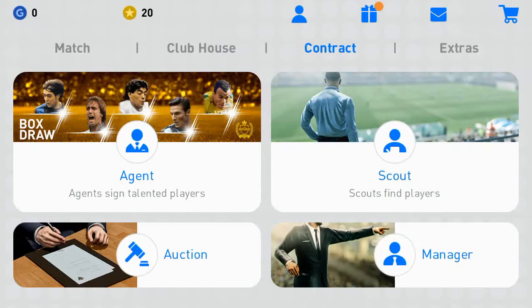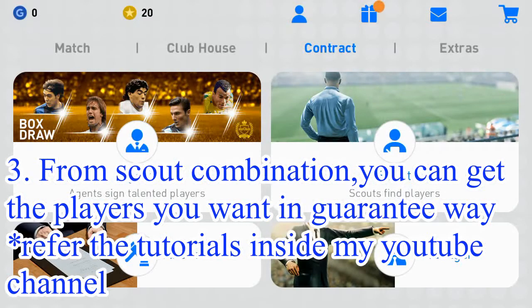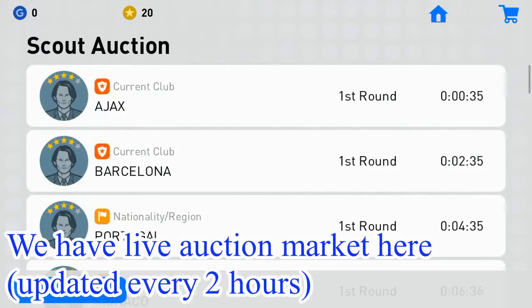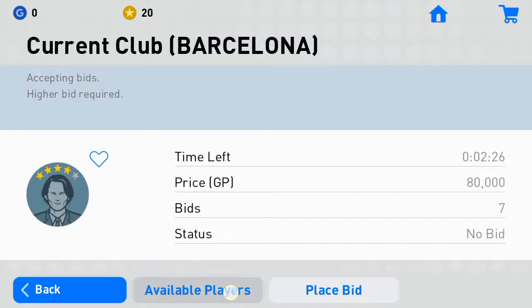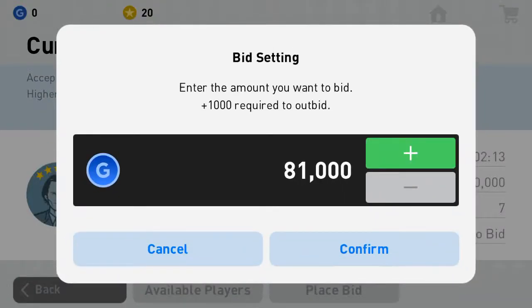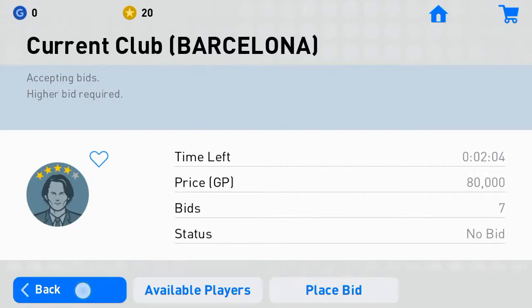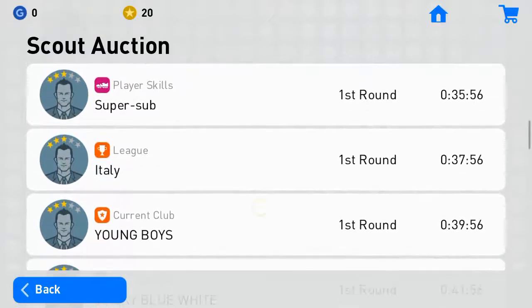If you do not want to rely on luck to get your players, there is an important option — I will teach you how to get players by your own choice. This is the scout option. The important part here is the auction market inside PES Mobile. It is a live auction market that updates every two hours. For example, I choose Barcelona — three-star Barcelona players. You can see the available players and the current bid price, which is already at 80k. To win, you need to set a price higher than the current bid.